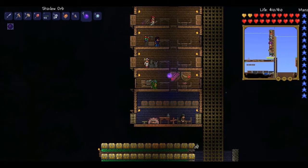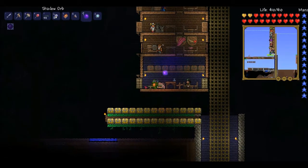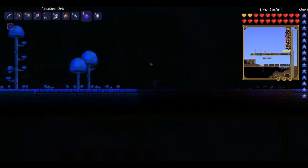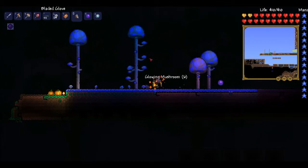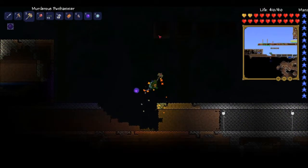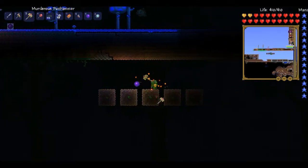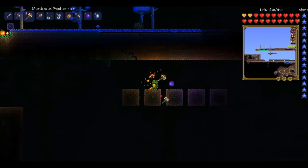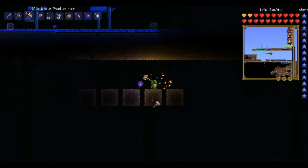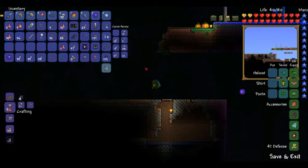I got trophies for defeating the Wall of Flesh and the Eye of Cthulhu, because I had like seven suspicious-looking eyes and I mostly destroyed the Eye of Cthulhu quite a few times. My glowing mushroom garden is growing. Up here I did kind of start trying to farm the chlorophyte — I don't know if this is actually going to work. I think it might have to be underground or have a mud wall around it. If you know why this is or isn't working, let me know in the comments.